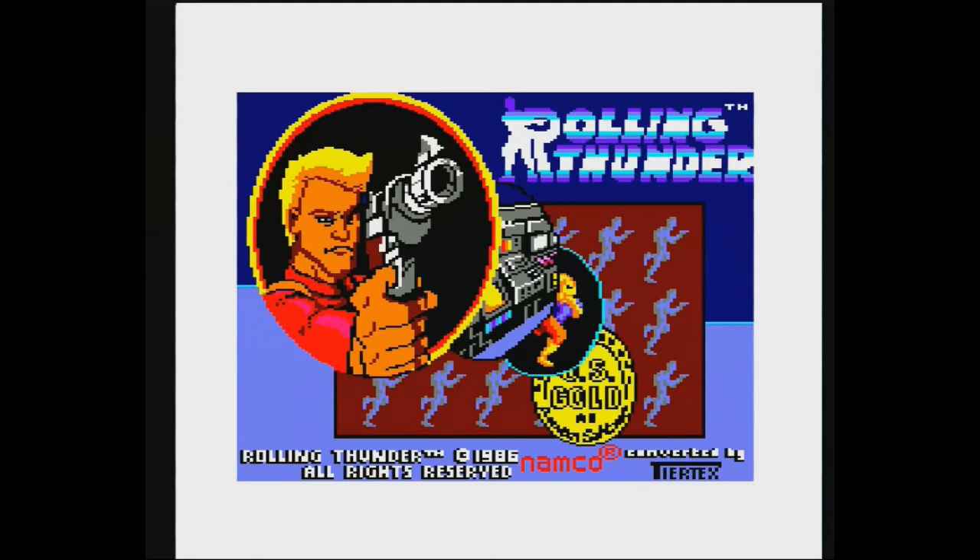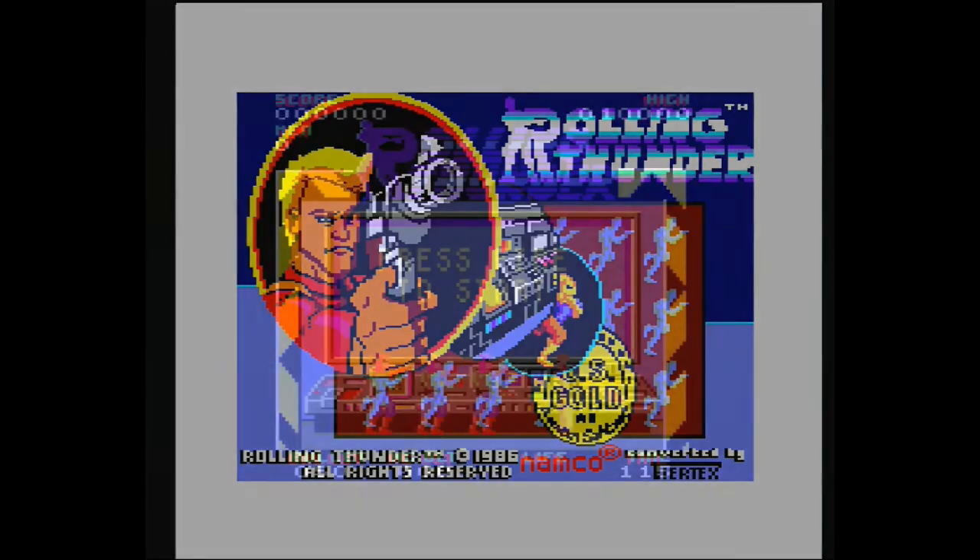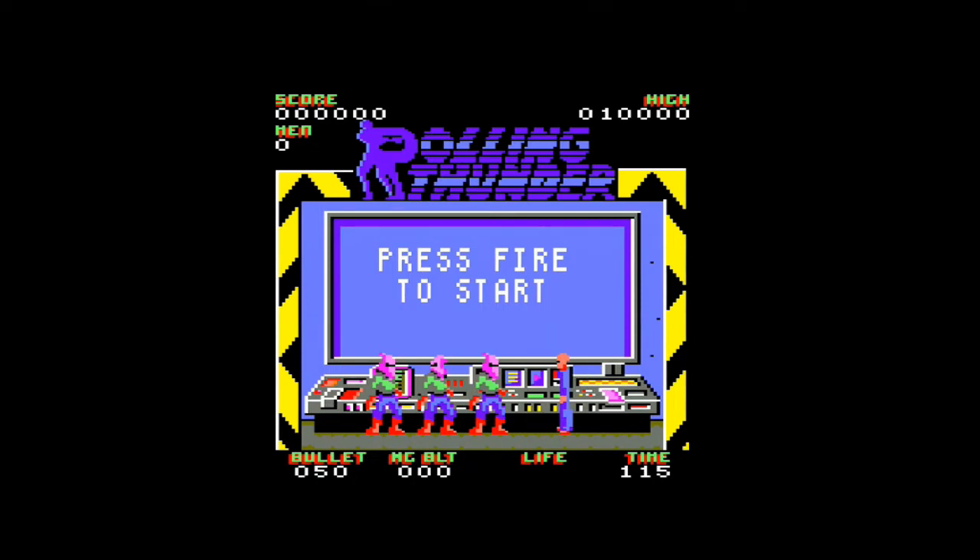Hi, I'm Real Genetic Teamer, and this is Rolling Thunder on the Amstrad CPC. I'm surprised I actually haven't played this one before. It's an arcade conversion of a game of the same name. Basically, you're an international police officer slash spy, and your codename — bizarrely — is Albatross, and you're trying to rescue a lady called Lele. I'm assuming she's in Rolling Thunder 2, actually. But without further ado, we'll start.